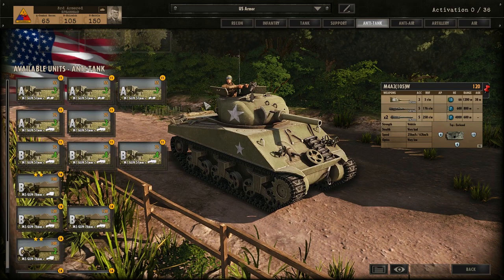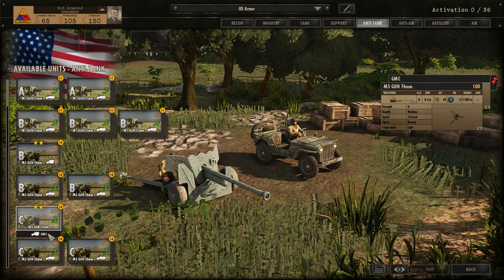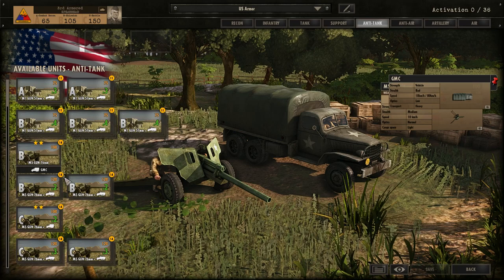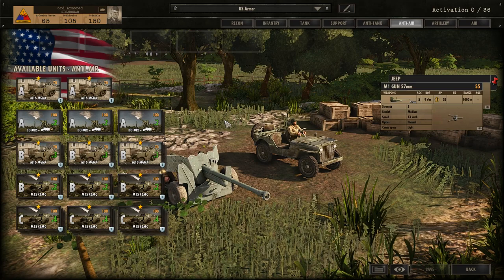Anti-tank is very basic - only three slots and two units to pick from. You've got the 57mm gun with 11 AP and the 76mm gun with 14 AP. You want some AT guns in A phase, but once you get into B phase I recommend the two-star 76mm guns since veterancy helps out a lot - it's all about getting that first shot on enemy Panthers. Higher veterancy increases accuracy and rate of fire. They come with either jeep transports or Halftracks.